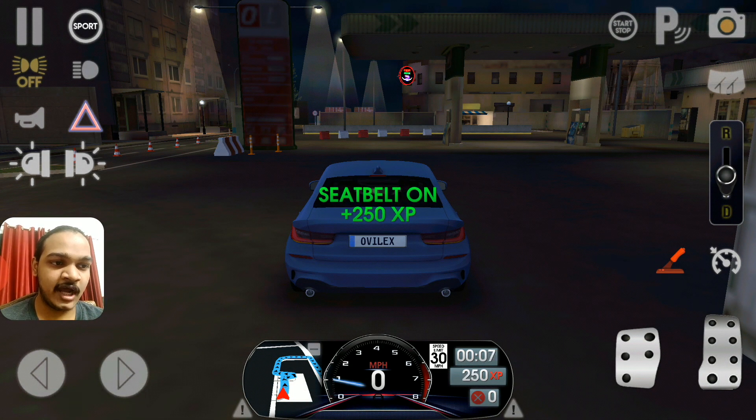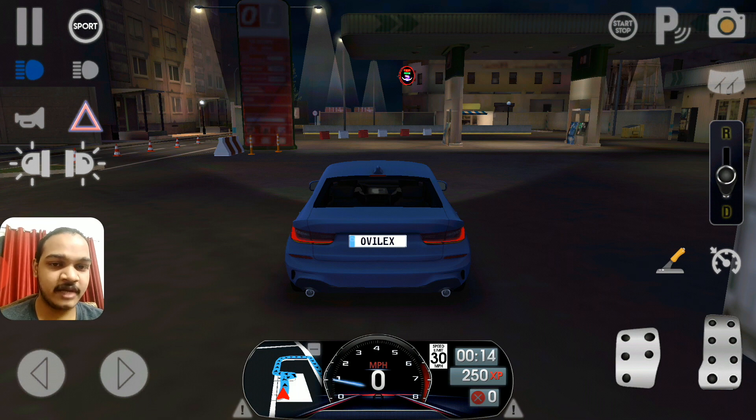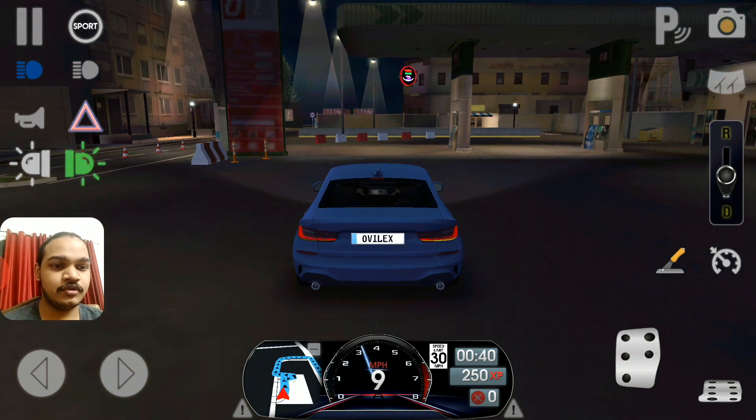First things first: seat belt on, hand brake off, and it's completely night over here so I'm gonna turn on the headlamps. There you go, headlamps on. There's a map on the left side at the bottom, and on the right side it has a penalty X mark, XP bonus, and speed limit guidance, which will help me maintain the speed limit.